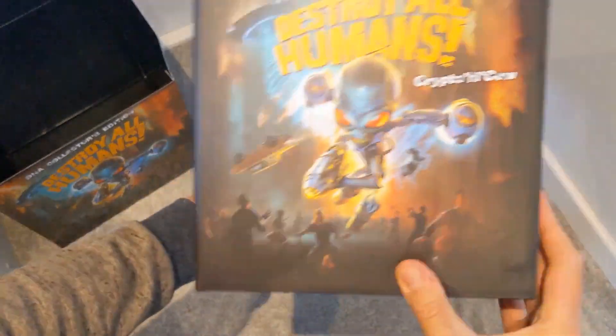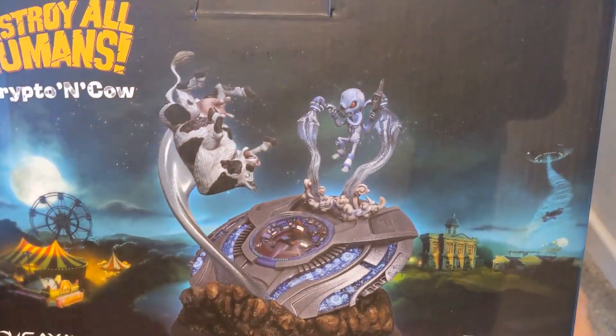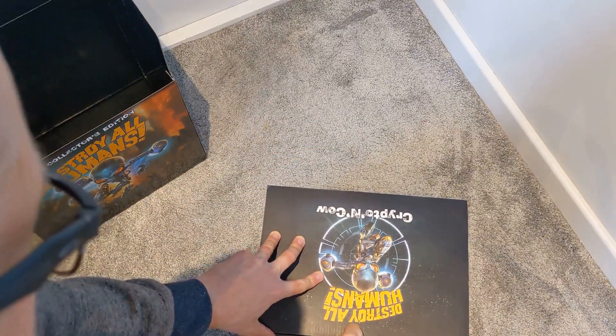It comes in its own little box. That's what it'll look like — it's got a Crypto and you've got a cow, hence the name: Crypto and Cow. Let's open that up.